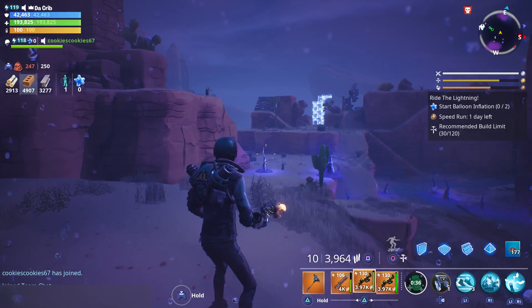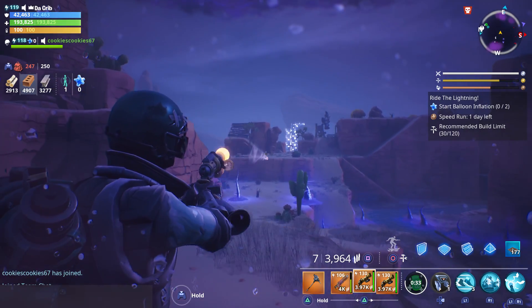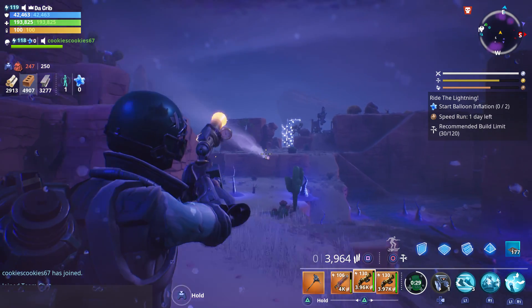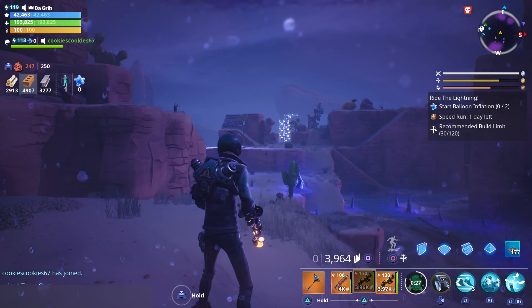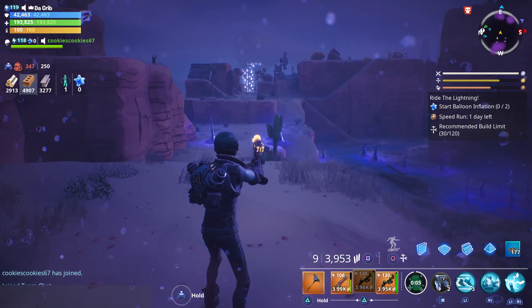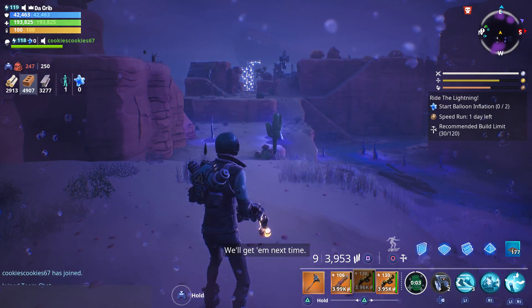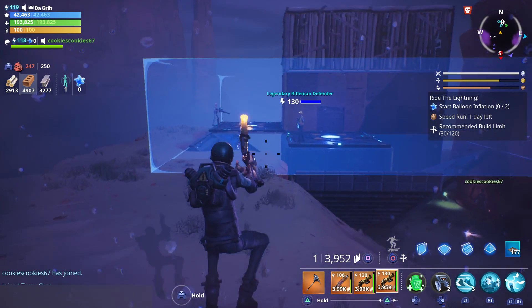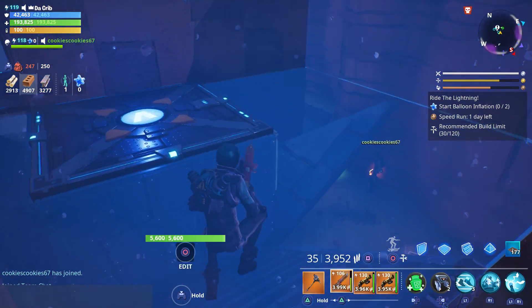I also want to show the fire rate really quick before we get started. I'm just going to tap the trigger as fast as possible — and you will have to tap the trigger every time in order to shoot it. We got a total of 10 rounds in the magazine and it uses medium bullets. The reload speed is kind of slow without any reload speed perks. But yeah, that's what the fire rate and reload speed look like on the Steamroller.